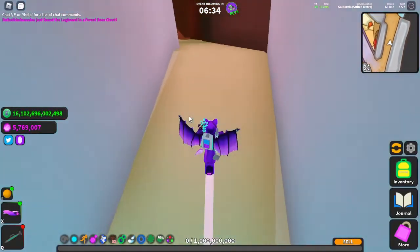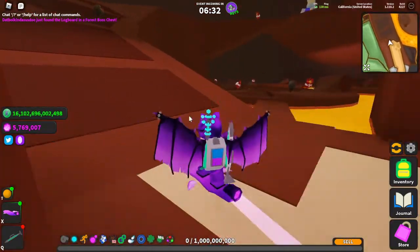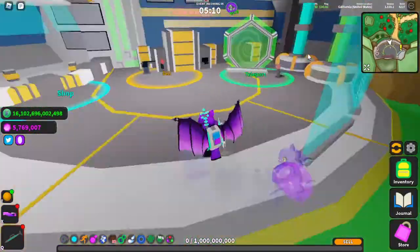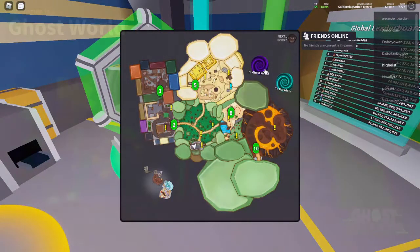For those of you who don't know, Ghost World is unlocked after reaching antenna level 10 and can be accessed through the portal in Volcano, the side teleport menu, and the main teleport area in the lab of the main hub.